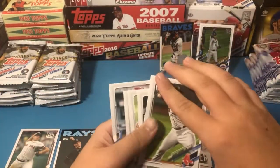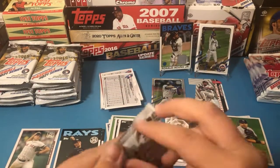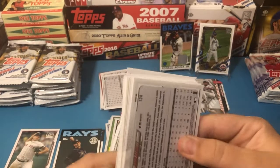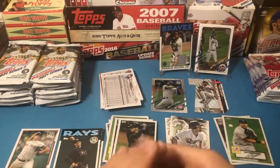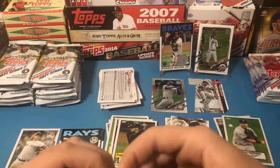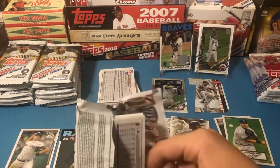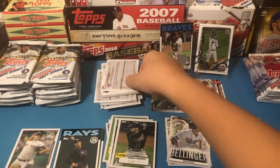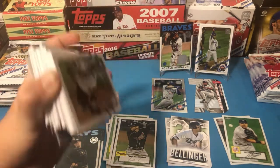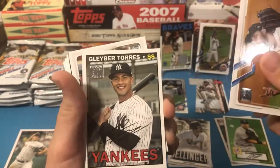Freddie Freeman and then the rest are just base cards. Who are you looking for out of Series 1, dad? Just any personal player I want to get — it'd be nice to get an autograph. An autograph would be amazing — a 1986 parallel would be a great hit too. We don't need an auto but would like it to be a good one, and we haven't been getting any.